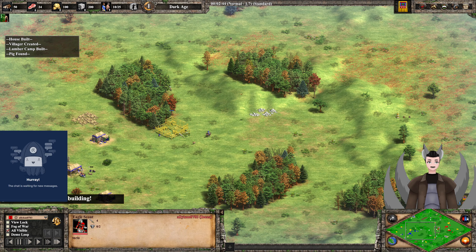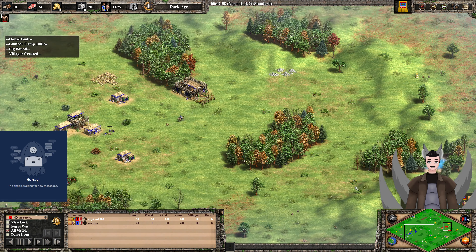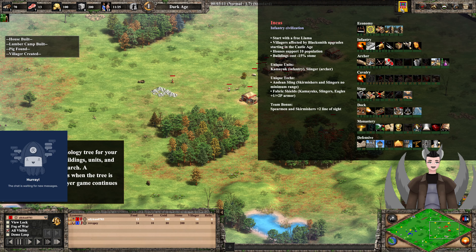We have some Eagle Scouts going around. Let's go ahead and take a look at both players' civilization bonuses. Incans are an infantry civilization. They start with a free llama. Villagers are affected by blacksmith upgrades starting Castle Age. Houses support 10 population, which means you make fewer houses but also produce fewer houses for walls. Unique buildings and walls cost 50% less stone, which is useful for town centers and castles, and of course outposts.